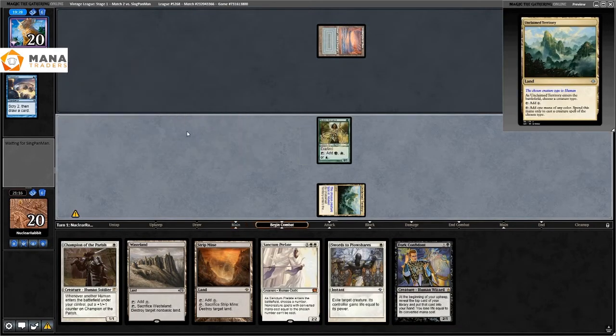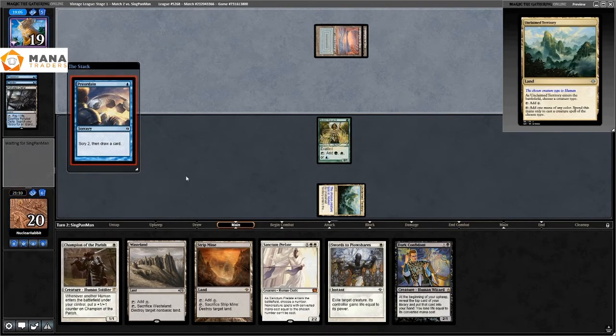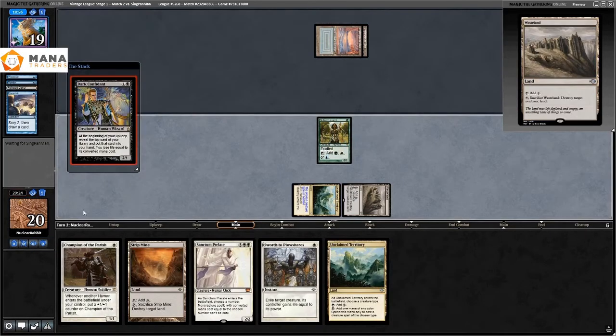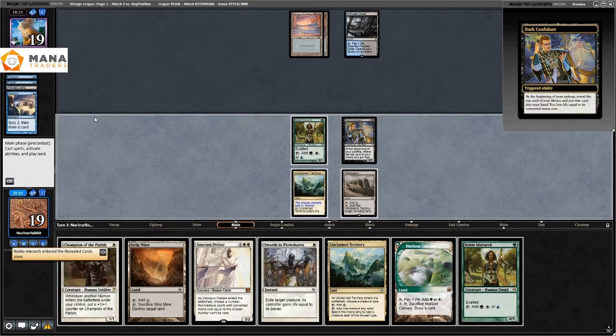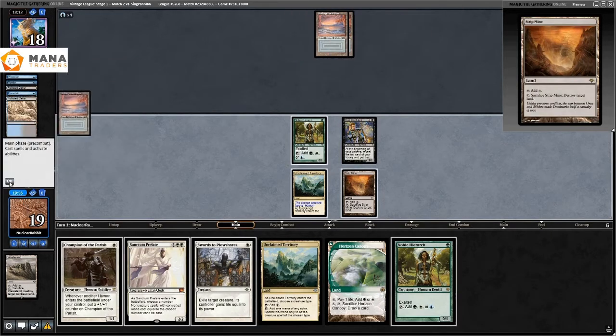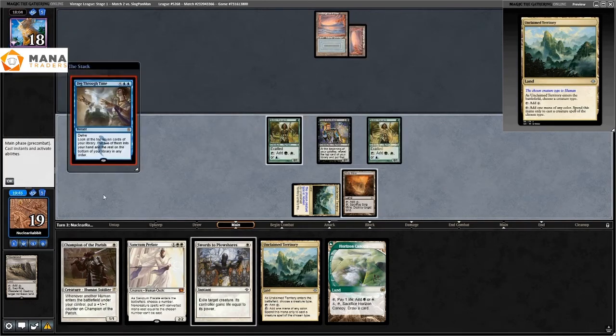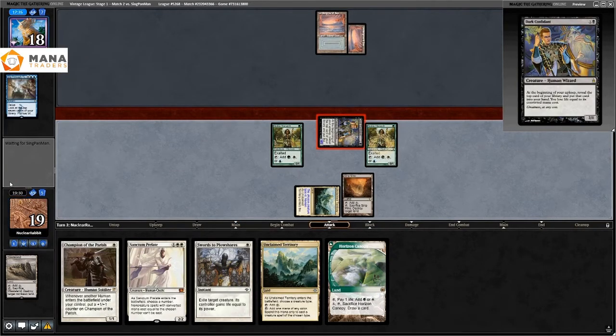Noble Hierarch for me. They play Ponder, then Preordain — I can see a trend in these decks. I play Dark Confidant and try to get more cards and more damage going, but that's just not enough pressure. The deck is in this weird spot where you're either not having enough pressure or the plus one plus one just doesn't matter. They play Dig Through Time — doing all the fun blue stuff. We attack and all I can say is I wish I had drawn a Combo.